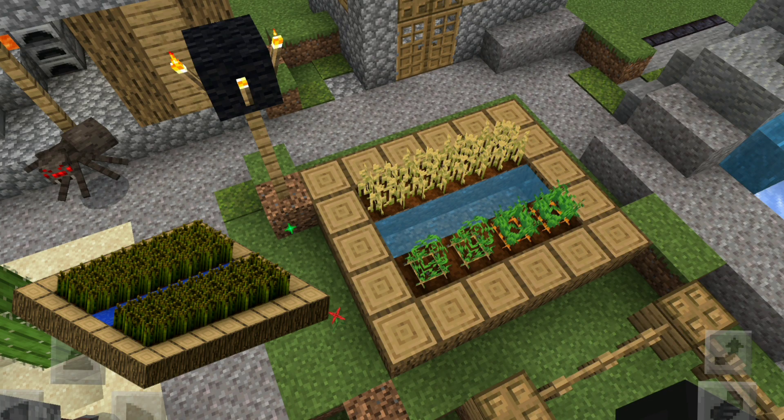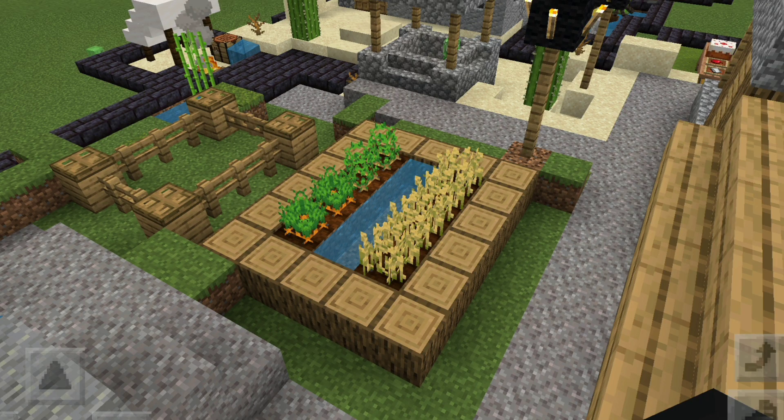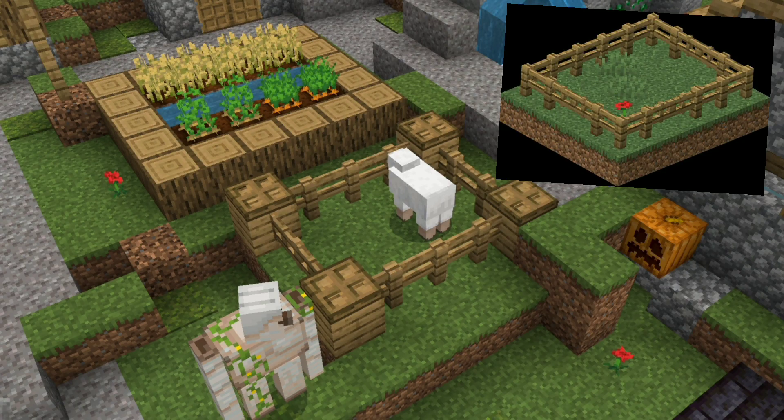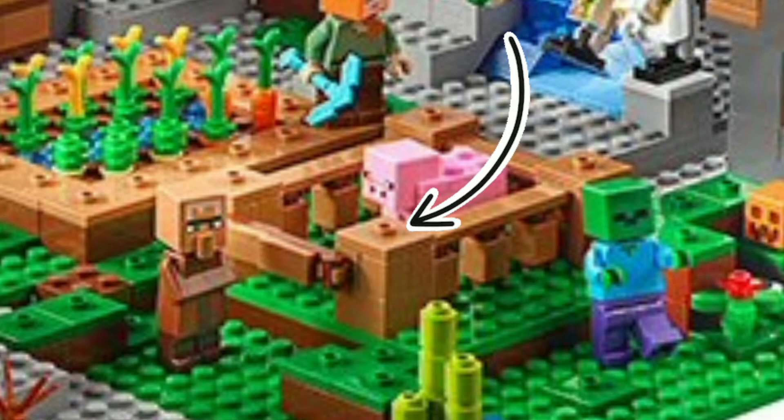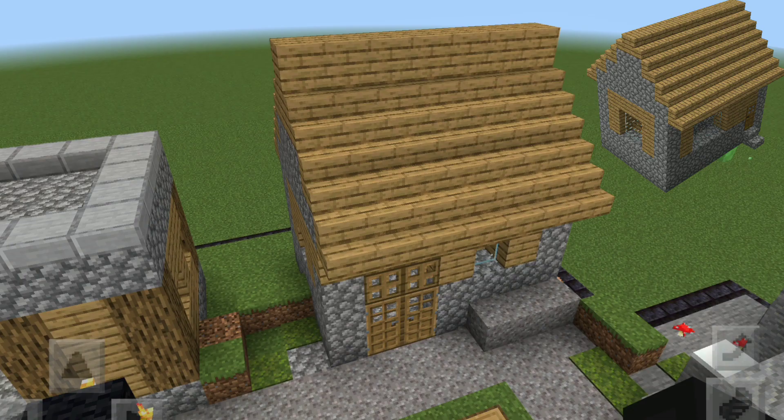Now let's talk about the farm — it is actually really, really accurate except for the size once again. Other than that fairly big or small mistake, depending on how you look at it, everything is perfect. Now let's talk about the pen. The size is fairly accurate I would say, though the details are still a little bit off because LEGO decided to use full blocks on the side, though it does make the pen look more interesting.